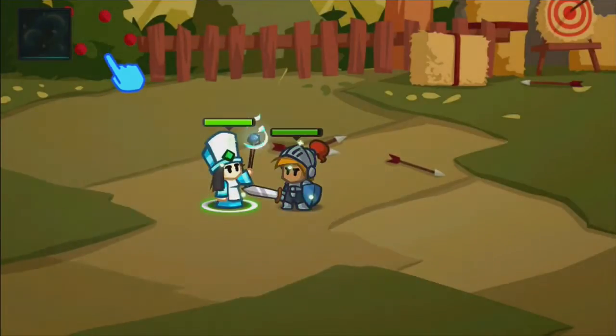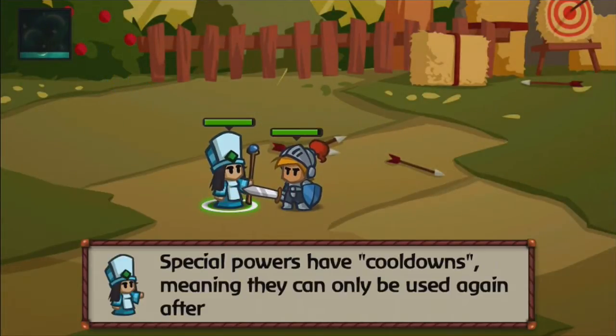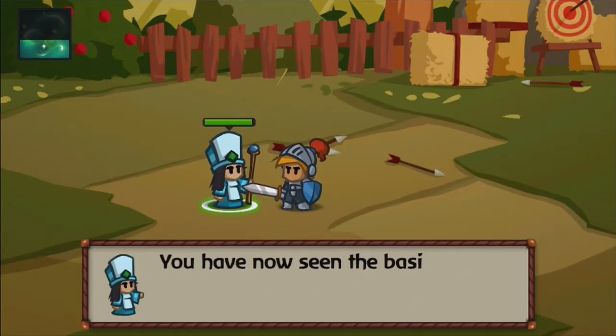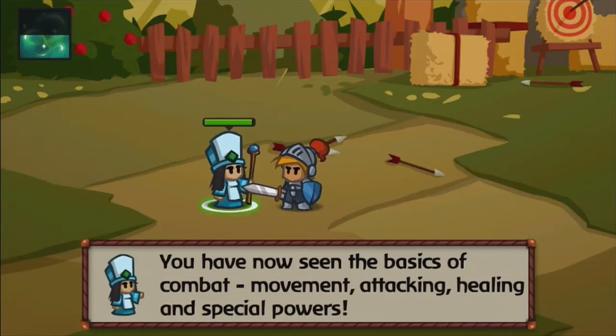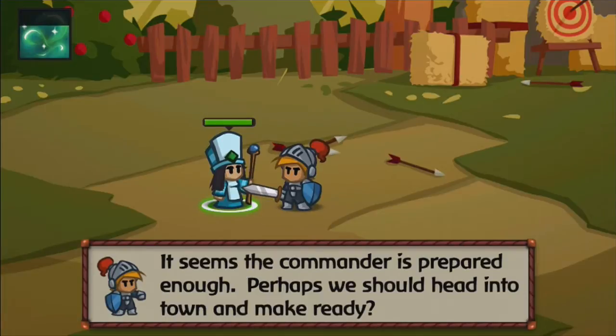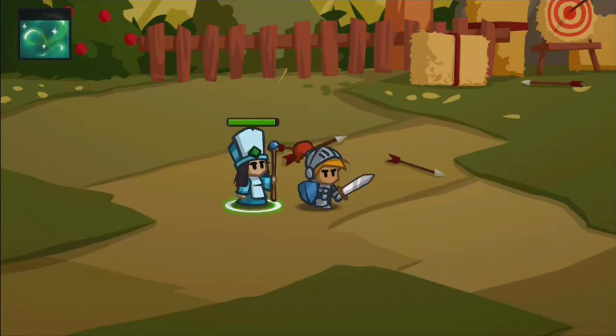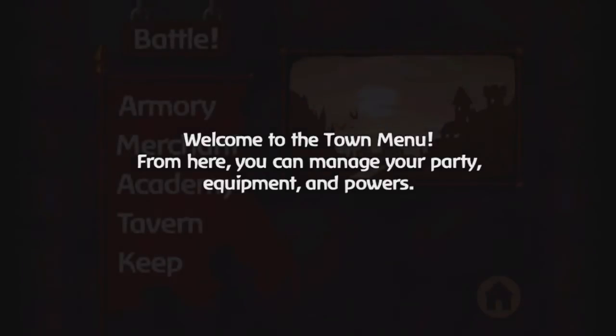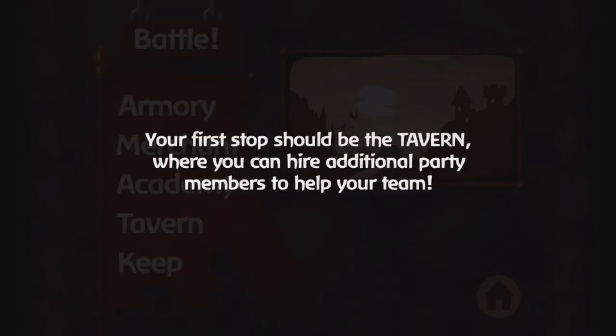Now it's time for skills. Simply tap on a character and skills appear on the top left corner. The cleric's first skill is basically a good heal — it heals every single one of your party members on screen for a decent amount of HP. It has about a 30-second cooldown. Overall it's a very nice, useful skill. Good thing is the tutorial is actually not very long.